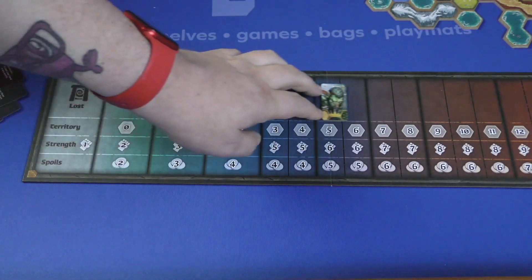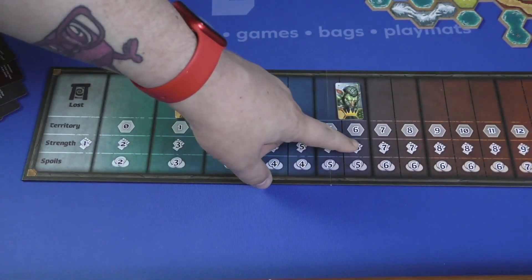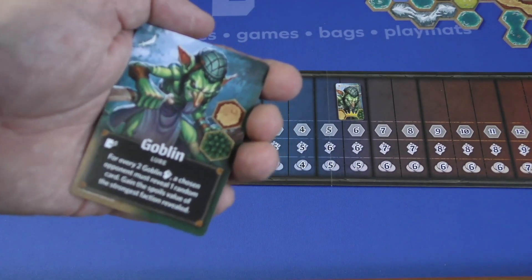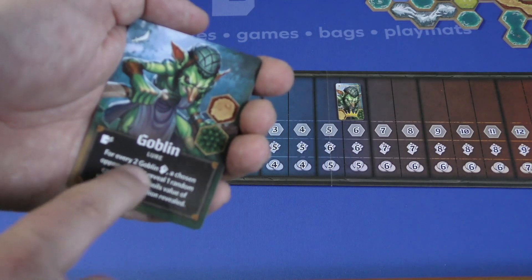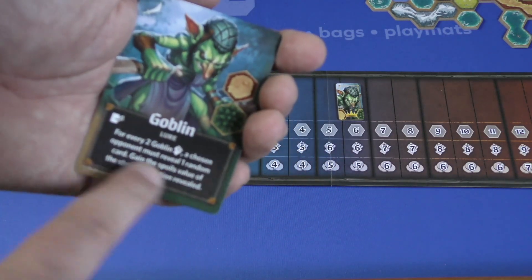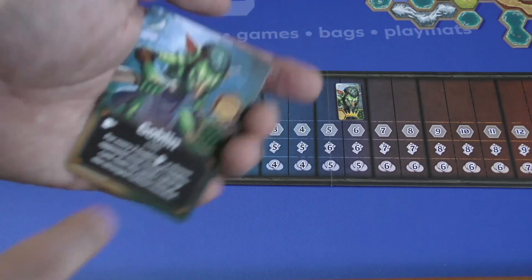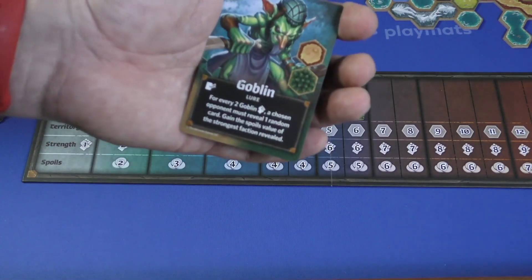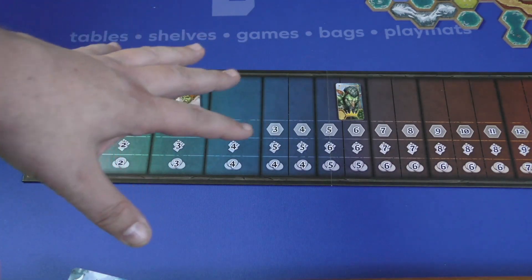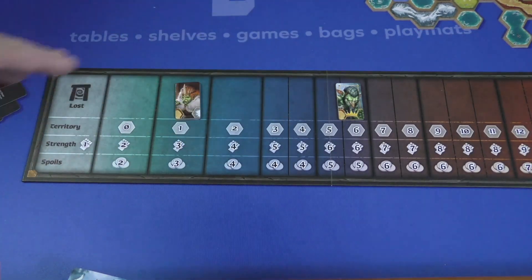Later on, you'll hopefully be able to get rid of the cards, or at the end of the game they'll be worth more points. To use an ability, you discard one of these cards — for example, it says for every two goblins of the strength the goblins are currently at, a chosen opponent must reveal a random card and gain the spoils value of the strongest faction revealed. Some characters can't be used as cards but can be used in combat.